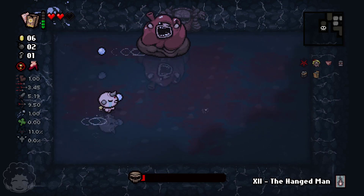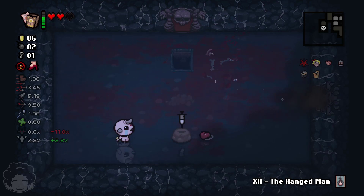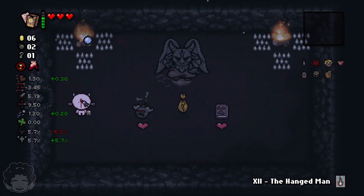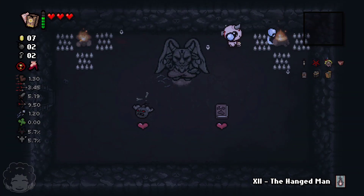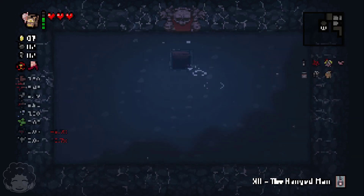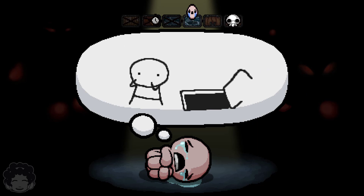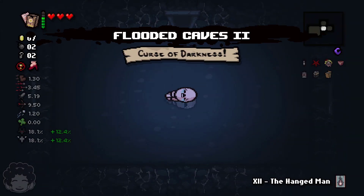I know some people find Gertie a ridiculously easy boss — those people can go jump in a lake, because I find his erratic movements really hard to follow. Deals with the Devil probably wouldn't help us because we only have three HP. We did get a deal with the Devil, but these are not great deals — Brimstone Bombs will not help us too well, so I'll ignore them.